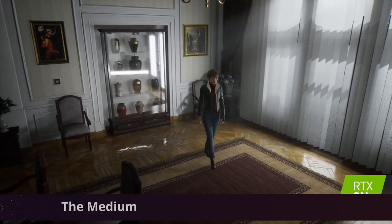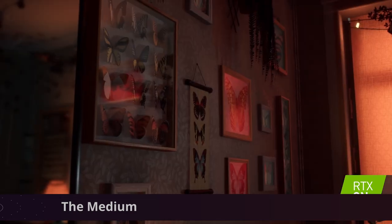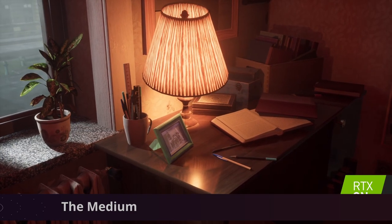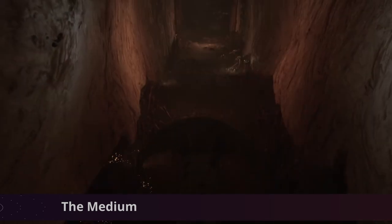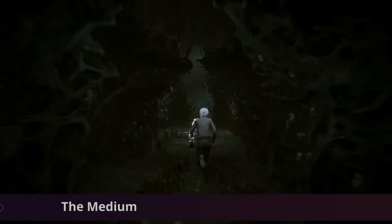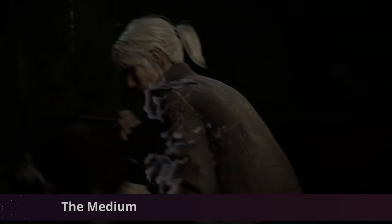The Medium is available on Steam and Epic Games and is the latest one to join the ray tracing title list on GeForce Now. It's a psychological horror where you discover a mystery that only a medium can solve. It has a very unique aspect where you explore two worlds at the same time — the real and the spirit world. This gives a very unique perspective in certain areas and is absolutely beautiful, really giving a different characteristic to the game and making it feel like a playable movie sometimes, but still worth having a look.